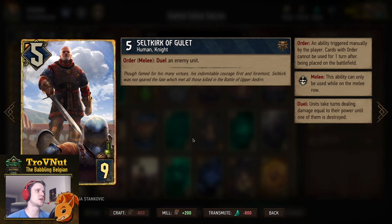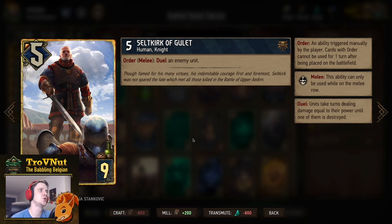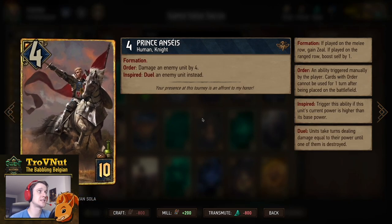Then we have our tall removal card: Seltkirk of Gulet. Sadly not a soldier, only counts as a knight. Five power for nine provisions, and on order on the melee row you duel an enemy unit — meaning you hit the enemy by your own power, then they hit you back with their remaining power, back and forth until one unit is dead. You can win every duel as long as your opponent isn't above roughly one and a half times your own power. For example at five power you can kill something up to seven; at seven with inspired zeal you can kill something up to eleven.